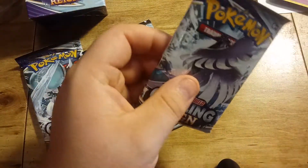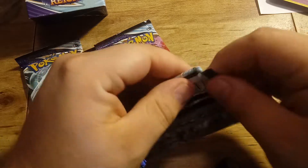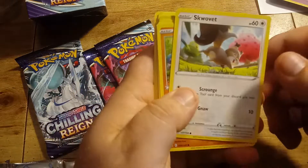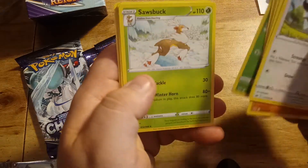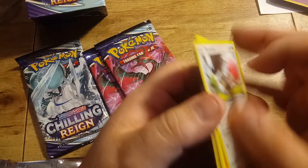Let's get another first pack here — Articuno on it. Code card. Skwovet, Krabrawler, Grookey, Scorbunny, Aaron, Reverse Hollow, Bonasuit, Saucebuck, Energy, Justified Gloves, Lucky Energy, and Porygon 2.